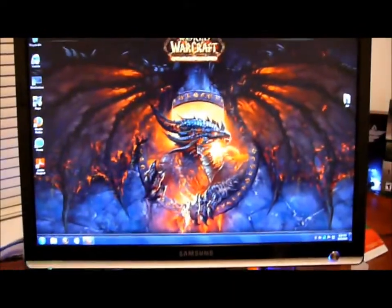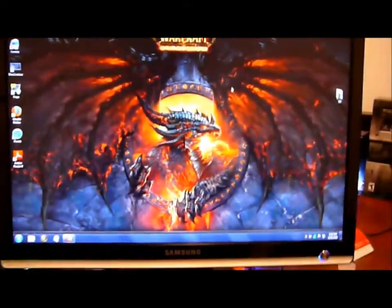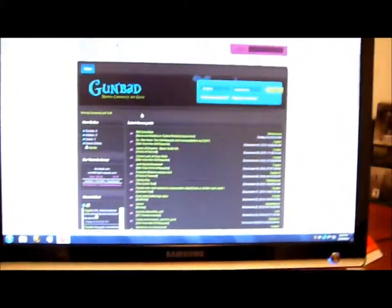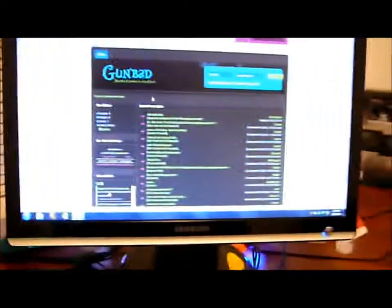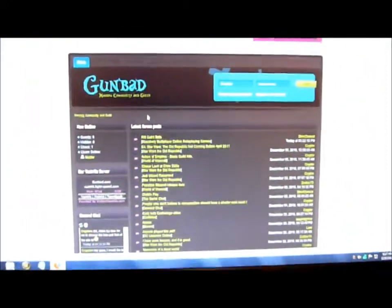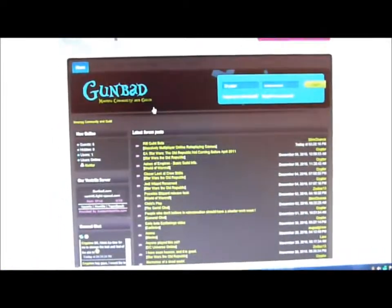So that pretty much covers what was in the box. Now, here is my little desktop. What I want to mention is that we have a guild on gunbud.com. Check us out — we're playing Warcraft on the TerraCard server.